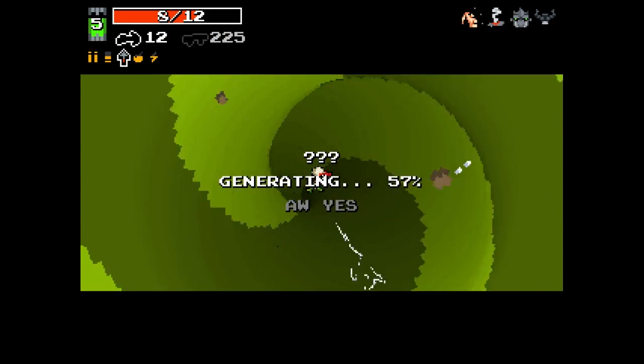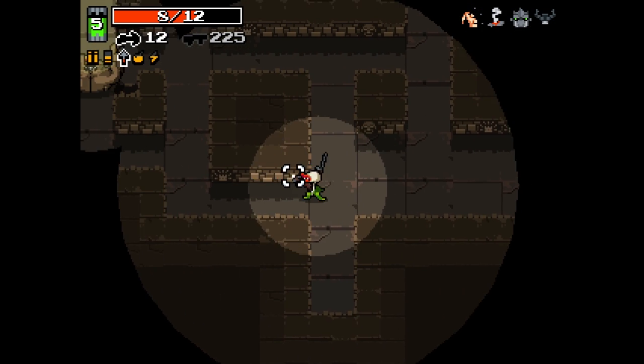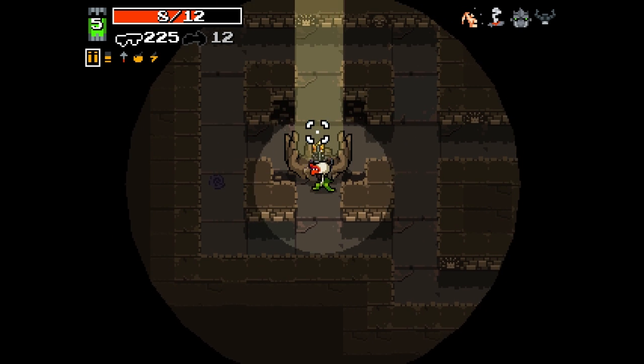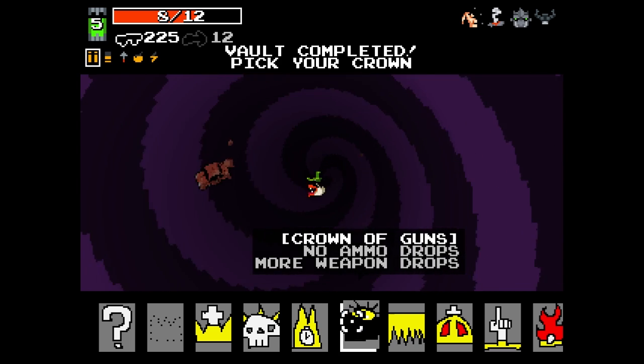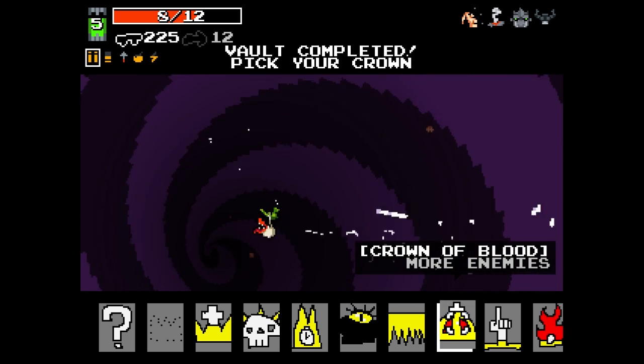There we go. So we can get the crown. It's been a while since I've been to a crown vault with Plant. I was just waiting to see what he would say. So we have to take the enemy's one. This is going to be interesting. I think it's the eyeball. No. Yeah, it's Crown of Blood — I was right in the first instance.